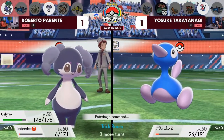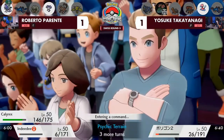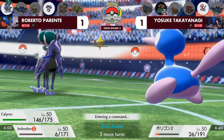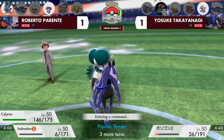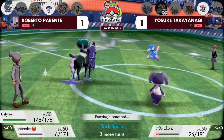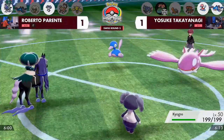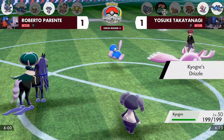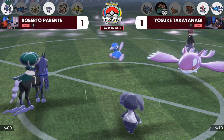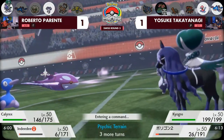Trick Room is still up, so you could click Recover. If Torkoal is in the back with Eruption and Trick Room active, you don't need to care about Follow Me with a spread Eruption. Anything coming in for Yosuke has no opportunity to Dynamax anymore. Kyogre's spread Water Spout under Trick Room — Indeedy definitely can't use Follow Me to support Calyrex this turn.